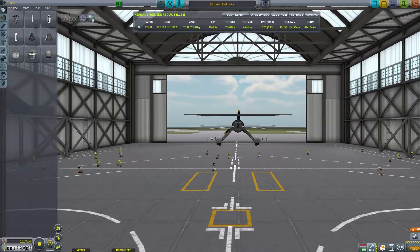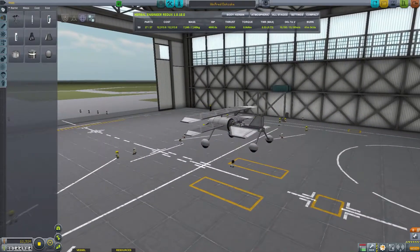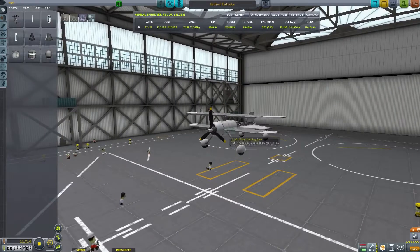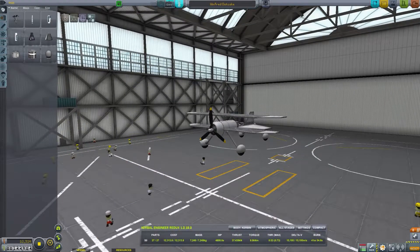While we're here in the quote-unquote space plane hangar — because yeah, that's a spaceship isn't it, the Winford Oak Cake — I'd like to share with you some of the descriptions I've been writing about my aircraft so far.